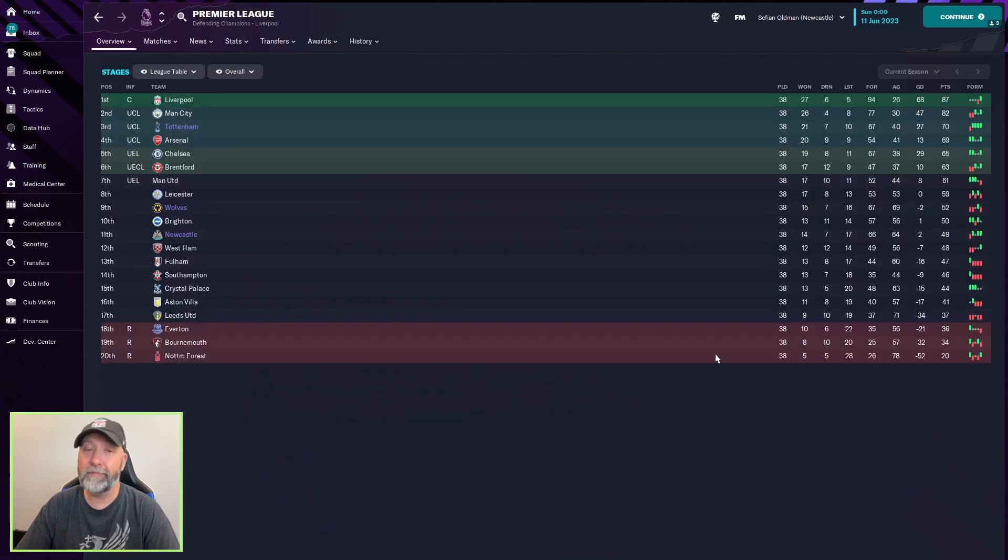Overall, the tactic did okay. Obviously it was simmed — if you take control, you're going to do a lot better. If you follow Spirit of Jazz's set of instructions and what to look at, you could probably do even better still. This is a very good 4-3-3 to start off with and build from there, especially with your team's strengths and weaknesses in mind. But overall, not too bad. This is SefianFM for the Football Manager blog channel — thank you as always for watching, take care and enjoy.